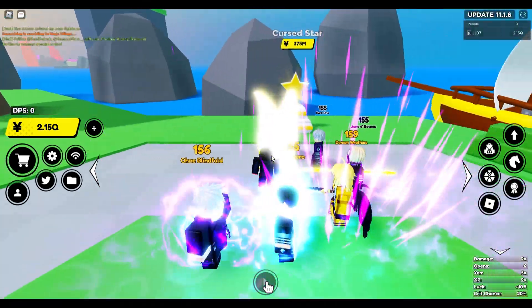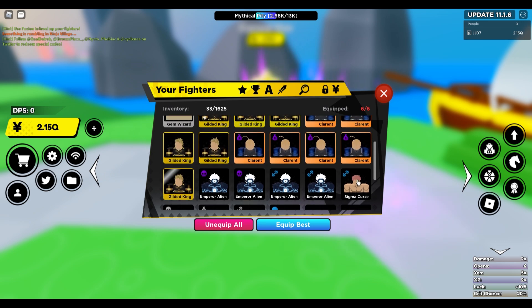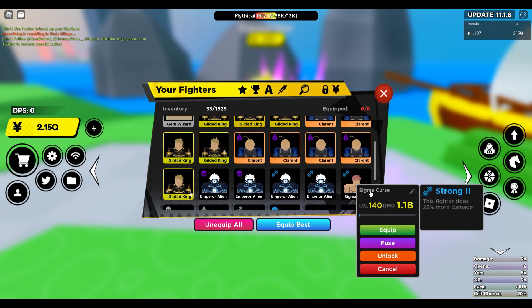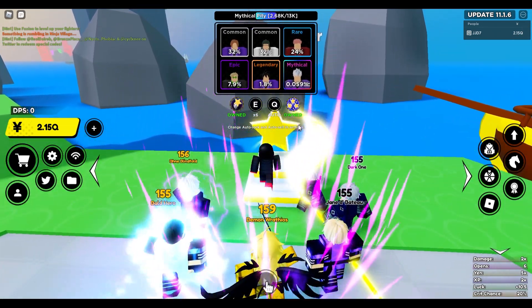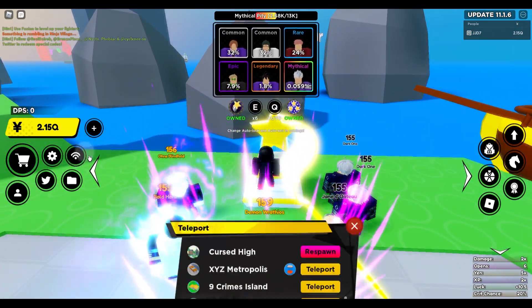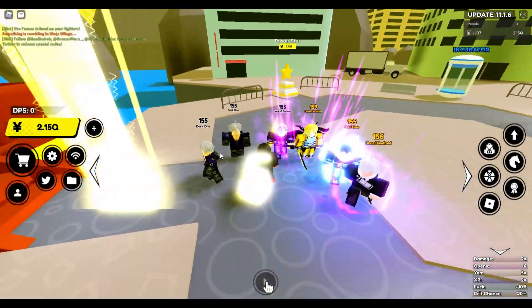Now we have the best one from the previous video, which is Curse High. This fighter is 375 million per star and this is the Curse King secret. At level 140 it's into the billions of damage, and this one is actually going to cost you 75 trillion yen. So it's getting pretty expensive.